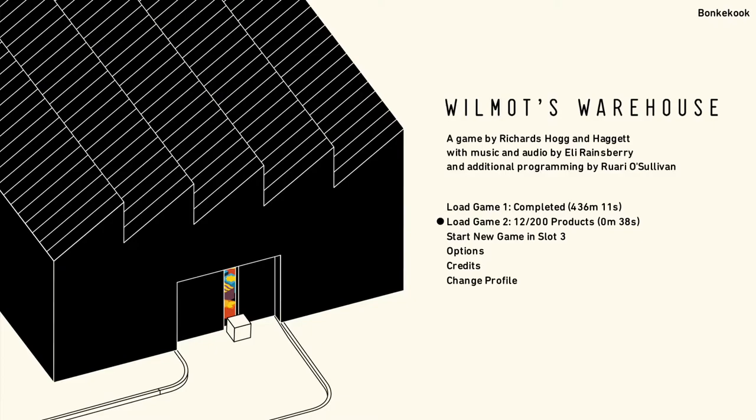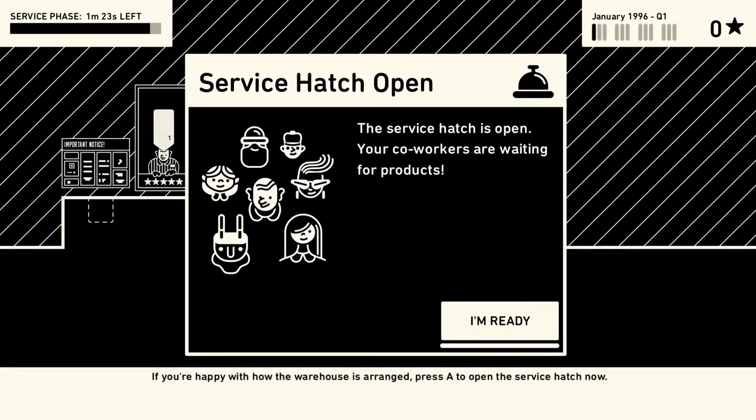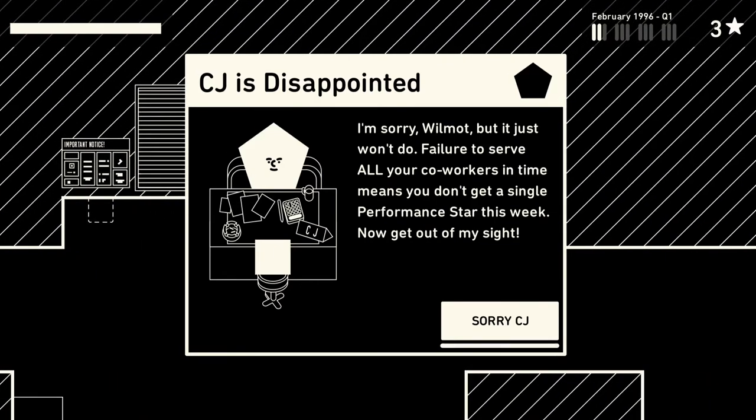Find the save slot that you have started. That's why it's easier to use slot 1, because the cursor automatically goes there. But it's not a big deal to go down to slot 2. Load up slot 2, spam A through all of this. Tell them you're ready like Spongebob, and press A once again. This skips the service phase, giving you 3 stars for completing the phase before the 30 second mark.